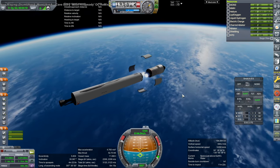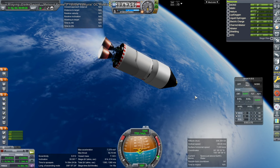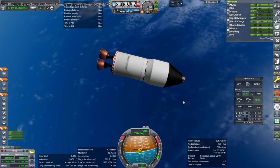Staging, intercept and ignition. We've got two AJ-10s here. We have made orbit. We'll try and circularize that a little bit better, but we'll get rid of the stage.